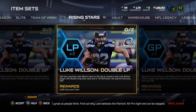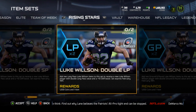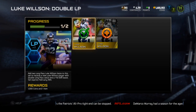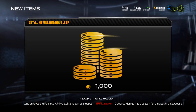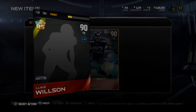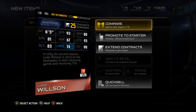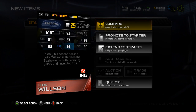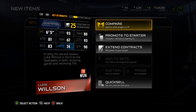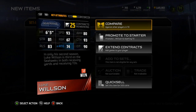What is up guys, it's Nick, and today I'm going to be completing the Luke Wilson Rising Star collection long pass chemistry. I pulled both of these during the pack opening, so I'm going to finish this up and get the Luke Wilson dual style long pass. He's a 90 overall with 93 speed, 80 awareness, 81 strength, 67 block shedding — which is just crap — 93 catching, 83 release, 74 route running.